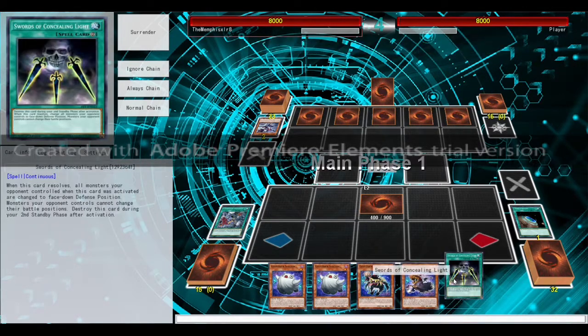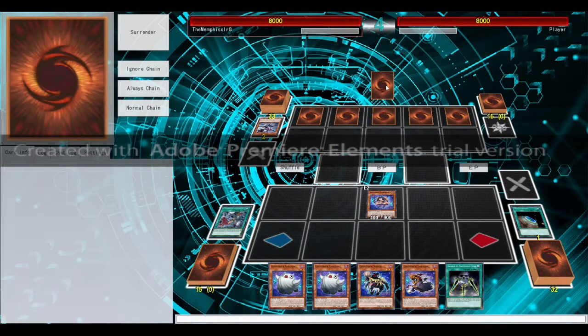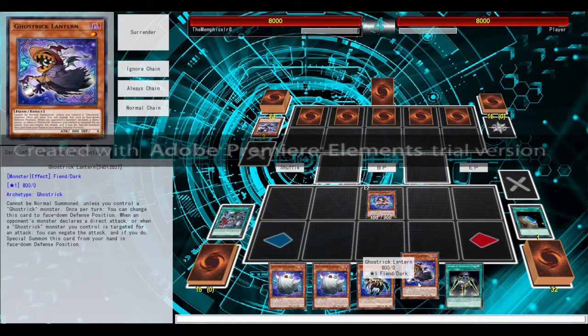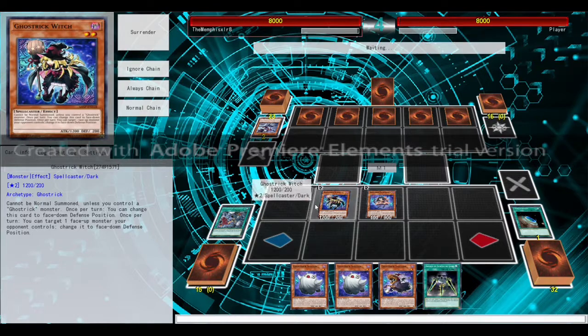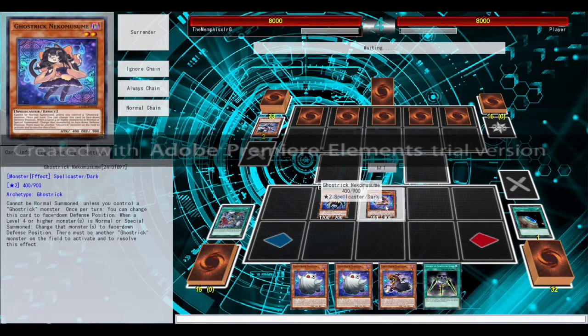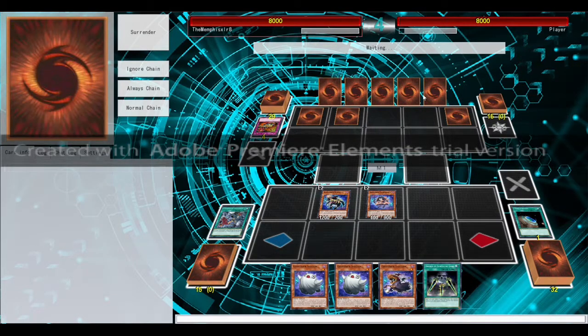We've got our Swords, which will be useful later. We're going to flip out Musume — he cannot use Mama Maki even if he had it. And we're going to summon our Ghost Trick Witch. Now, as long as these two are both on the field, Nekumusume's effect will make it so that any level 4 or higher monster our opponent normal or special summons will be flipped face down — once per turn.